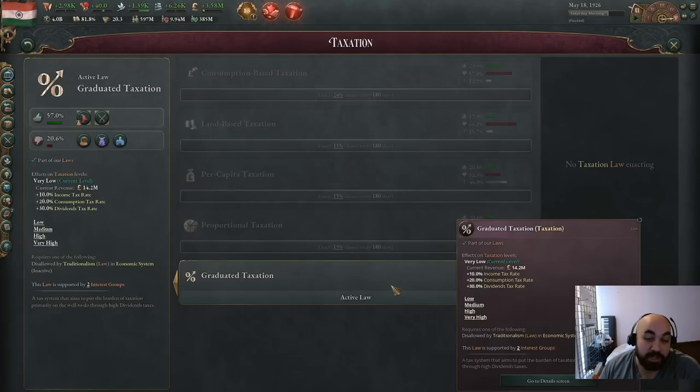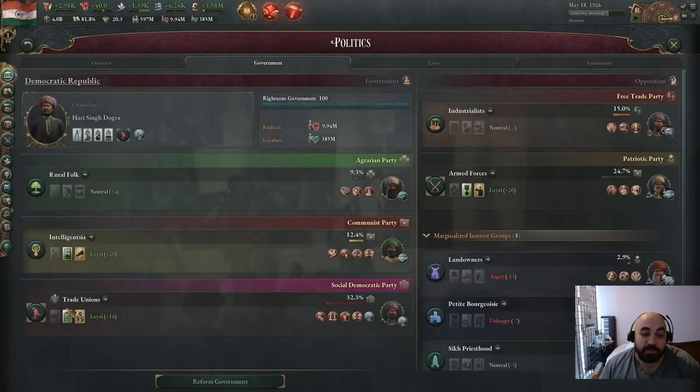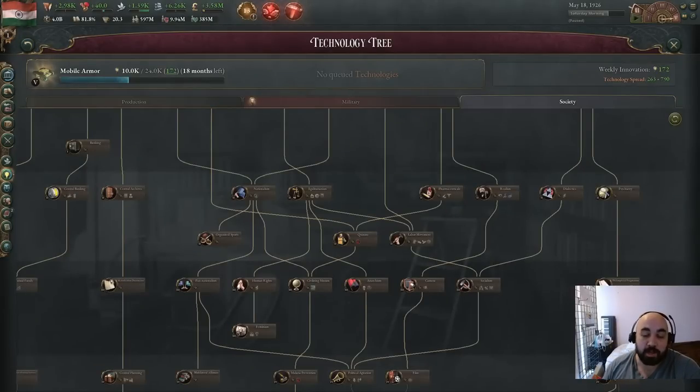It can be quite hard to get onto graduated taxation without the trade unionists being powerful. Getting them to that point is a big part of the strategy, especially since their bonuses are the best. Before we can talk about clout, we need to discuss a hidden modifier that applies to trade unionists — it's not visible anywhere in game, but it is visible in the wiki.